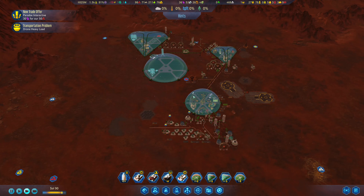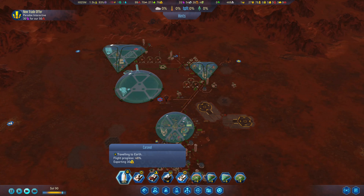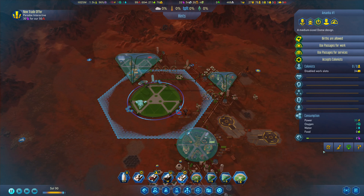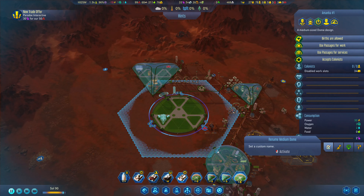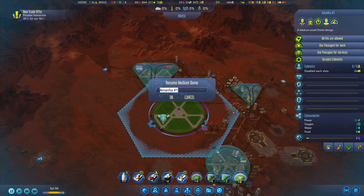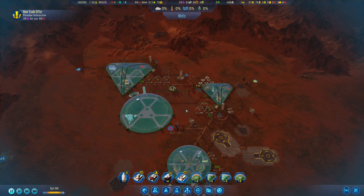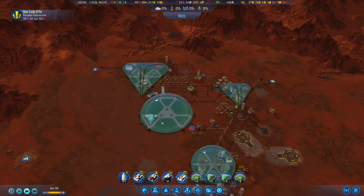We're almost halfway back to Earth with our exports — that's coming along nicely. We should also rename our dome. I even made a note before we started but I forgot. Let's go ahead and rename this one — I think we're going to go with Jasper for this one. There we go. That's a nice gemstone; it'll do well.